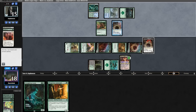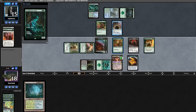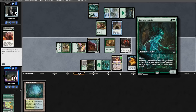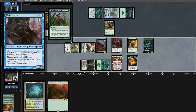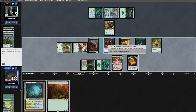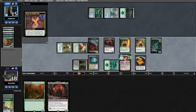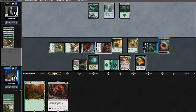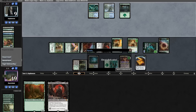We untap, play Prosperous Innkeeper into Strangle Root Geist. Each time a creature enters the battlefield we gain a life off it. We try to kill their creatures. They go for Vines of Vastwood — we kill it in response with another insect, and there goes their Blighted Agent. They'll never have a creature on the battlefield. We sac Geist to kill the Glistener, play a land, and attack them. We could kill them with the combo of finding Blood Artists, but we're fine just attacking twice and they scoop it up.